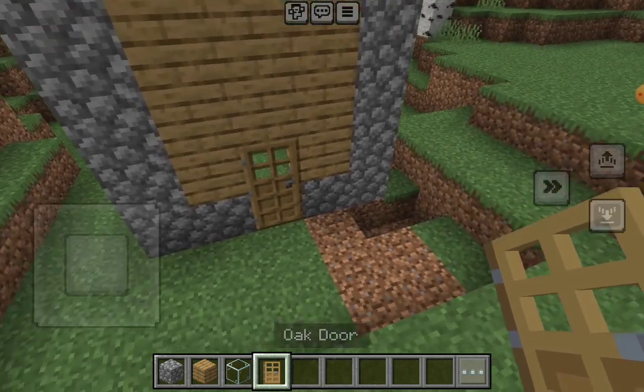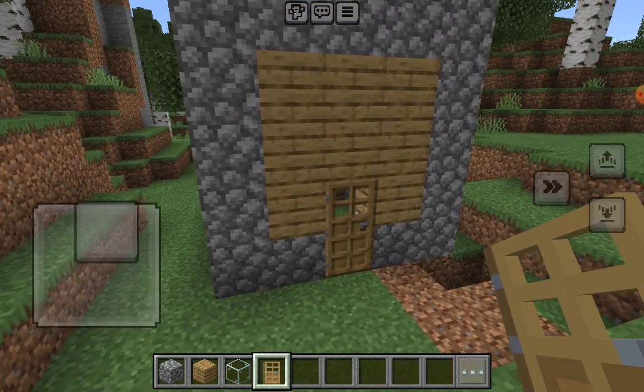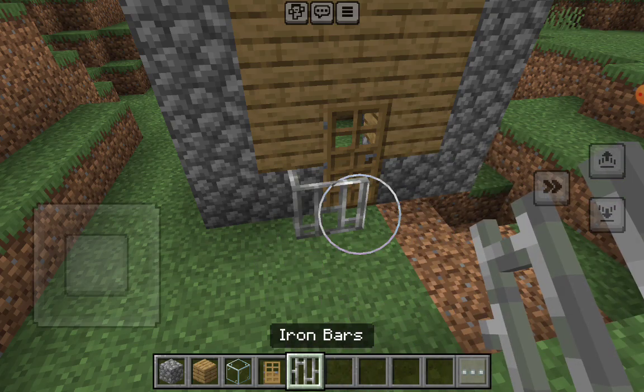The house looks really cool. To decorate the front we can just put some iron bars I guess.